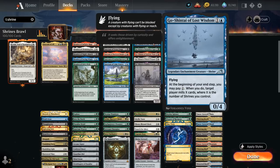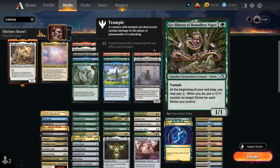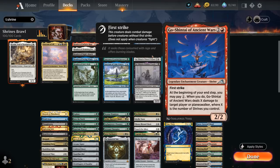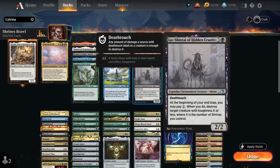Finally, the Go-Shintais: Go-Shintai of Lost Wisdom is a 0/4 flyer that can be an alternate win condition by milling the opponent out. Go-Shintai of Boundless Vigor is a 1/1 trampler that can put +1/+1 counters on our shrine creatures. Go-Shintai of Ancient Wars is a 2/2 first strike that can deal damage to an opponent or planeswalker. Go-Shintai of Shared Purpose can pay mana to make a 1/1 colorless spirit token for each shrine we control on a 1/3 vigilance. And Go-Shintai of Hidden Cruelty is a 2/2 deathtouch that can pay mana to destroy a creature with toughness X or less, where X is the number of shrines we control.